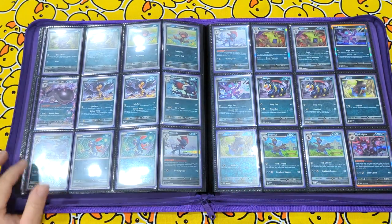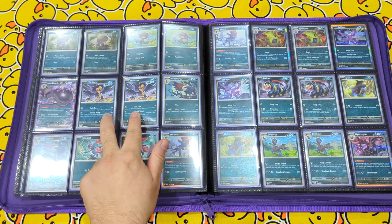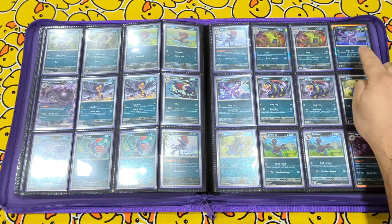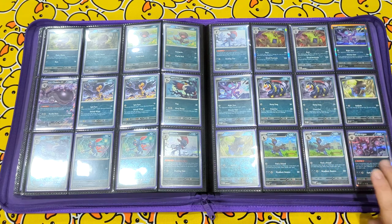Into the Darkness, we have Wooper, Wooper, Clodsire EX, Murkrow, Honchkrow, Sneasel, Weavile, Tyranitar, Sableye, Seviper, Dondozo, Zoroark and Hydreigon.